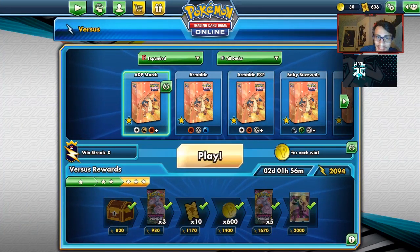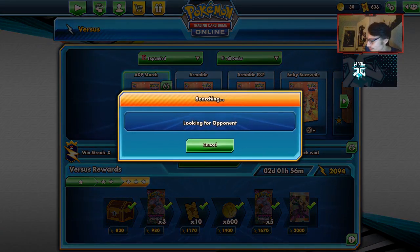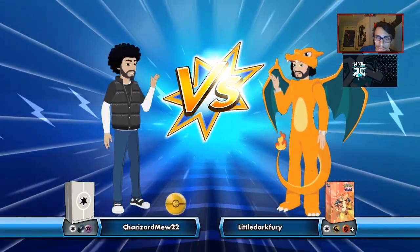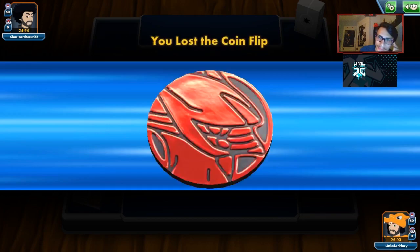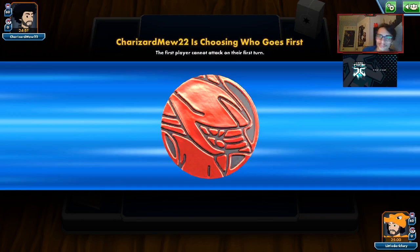Alright, let's show off the ADP March deck here in Expanded — show off just how OP this deck is. We'll see what we play against first. Looks like our opponent is playing Dark Box. We do have that Marshadow in the deck, so we have an answer to Dark Box. I am a little scared of Dead End GX knocking out my ADP though — we do lose the coin flip.